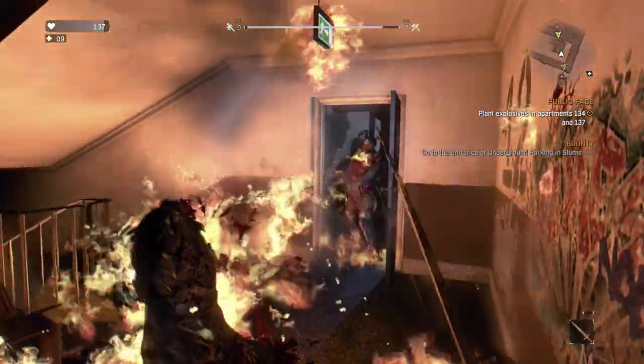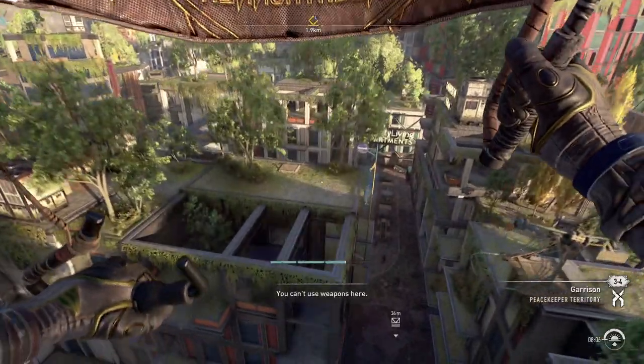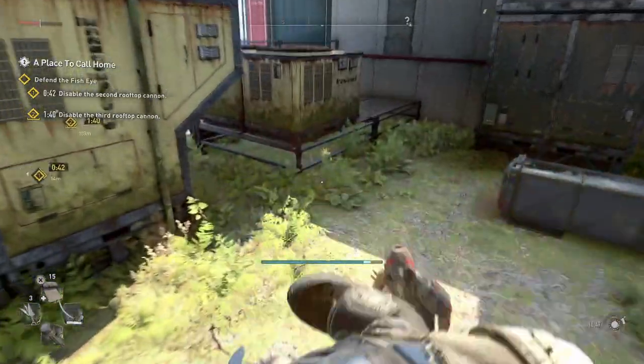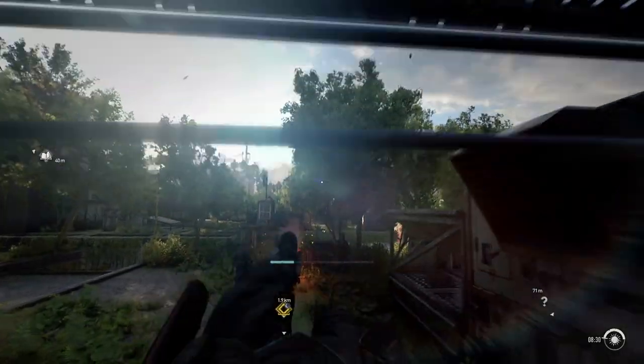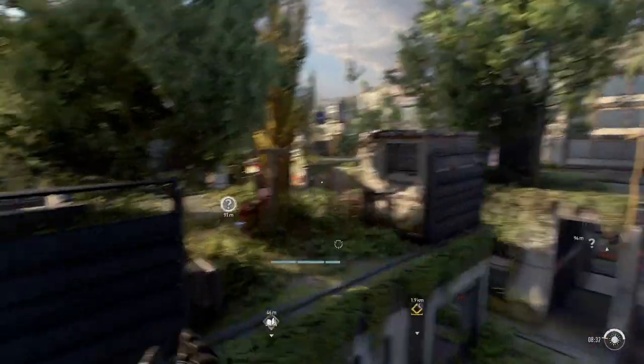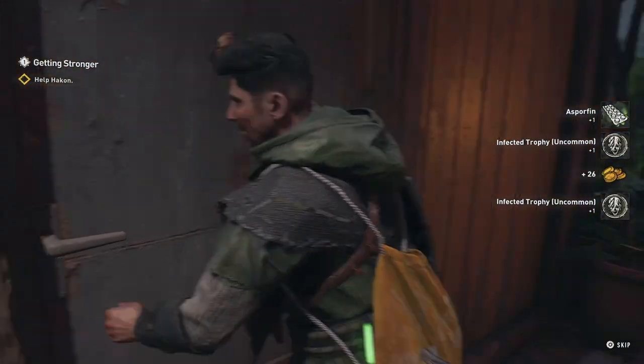Dying Light 2 has improved from the first game. The parkour and combat felt very unique and exciting. Vault kick, wall run, and everyone's favorite drop kick really added to the experience. The grappling hook and paraglider are also game changers, as they get you somewhere as fast as possible. Although these are very fun, the downsides are depletion of stamina.